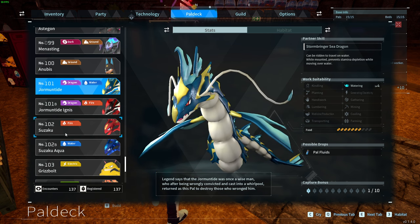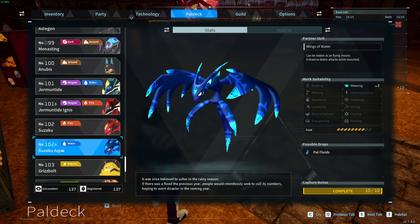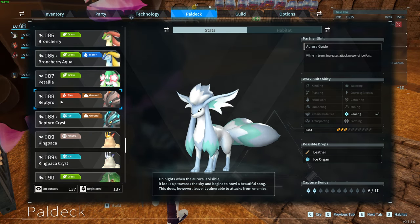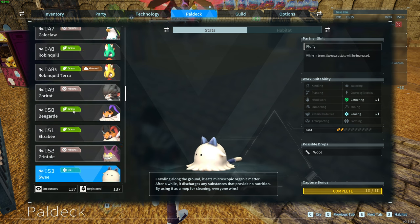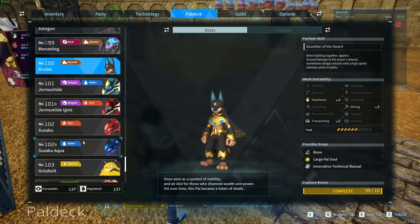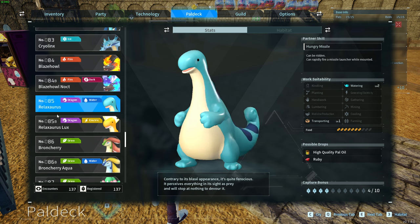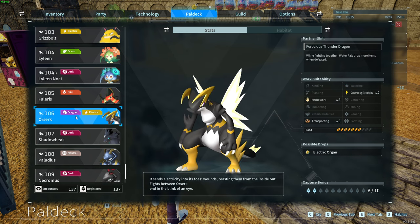Use GARMAN TIDE number 101 and SUZAKU number 102 in order to get SUZAKU AQUA 102B. FOXICLE number 57 can be used with REPTYRA number 88 in order to get REPTYRA CRYST. Number 53 SUI combined with HANGYOU number 32 gives you HANGYOU CRYST number 32B. Number 71 VANVERM combined with ANUBIES number 100 gives you FALARIS number 105.